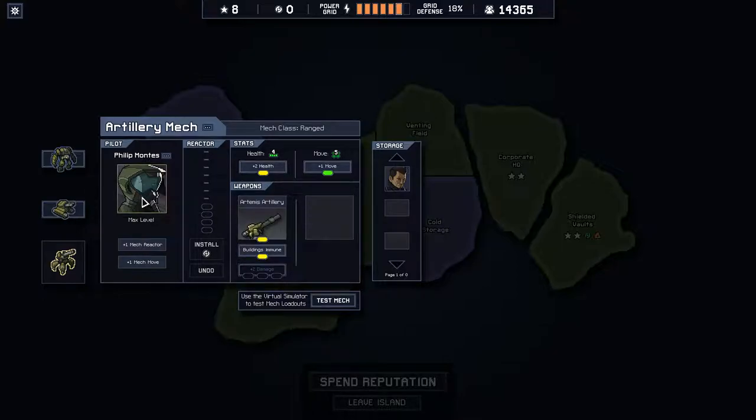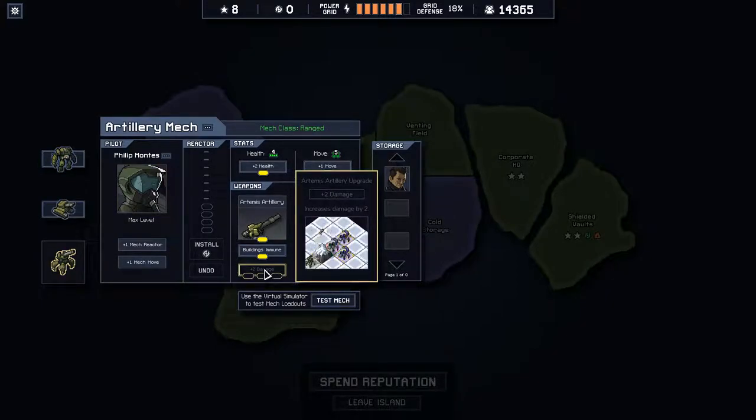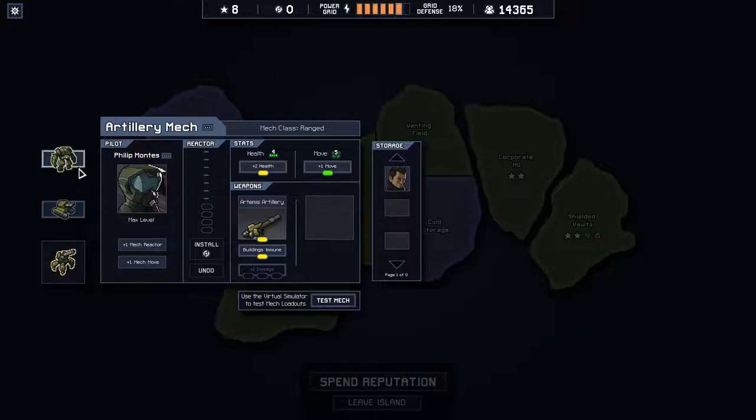He should probably be the one to get the most resources. I'm looking at this plus two damage — I think that would be really, really cool. Would it come at the expense of immune buildings or extra movement? I haven't decided yet.